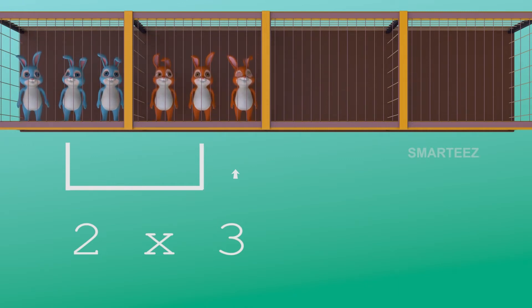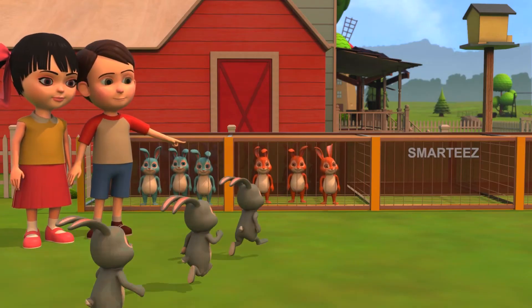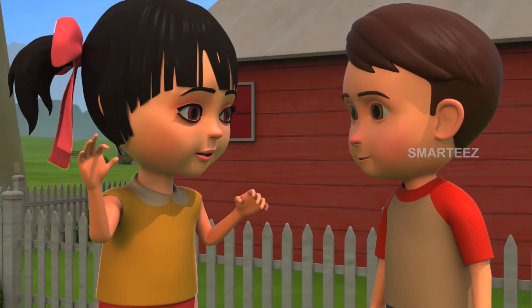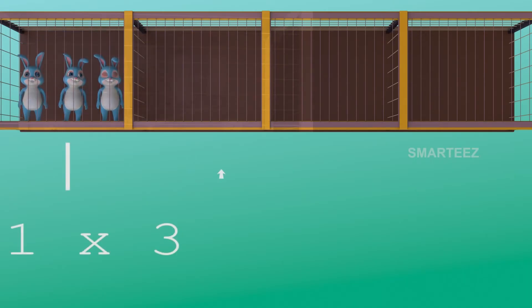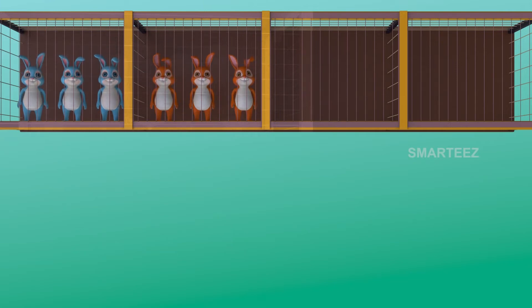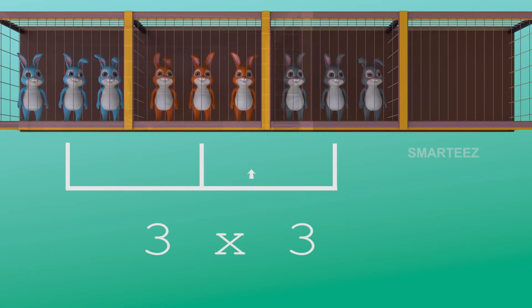There were six in two cages already; now there's one more cage of three bunnies to make it nine. Yes, three threes make it nine! The first set had three bunnies, the second set made it six, and now the third set of three bunnies made it nine. So three sets of three bunnies make nine bunnies.